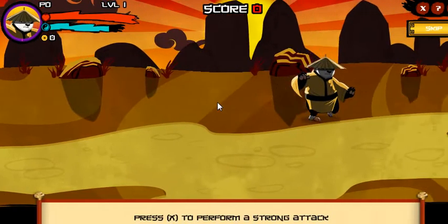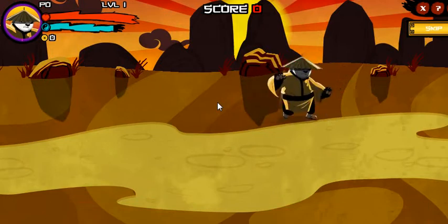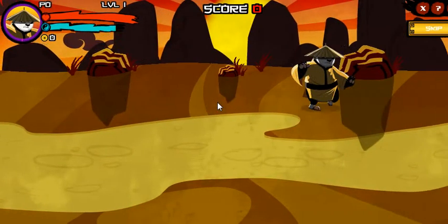Now press the X key to attack with the full force of a dragon warrior. Sweet! Strong attacks are kinda slow, but hit super hard.